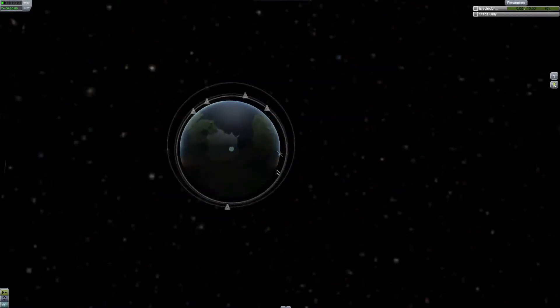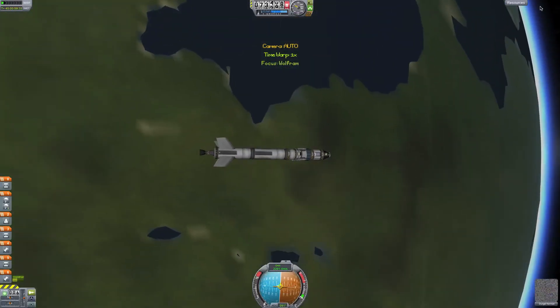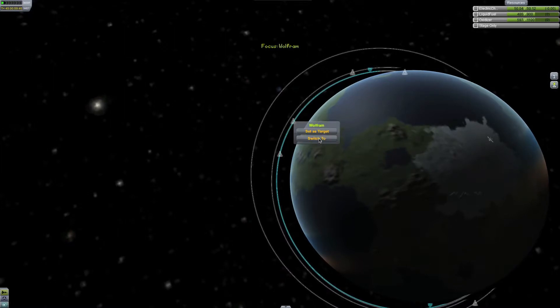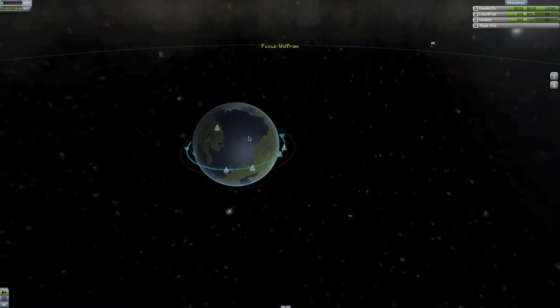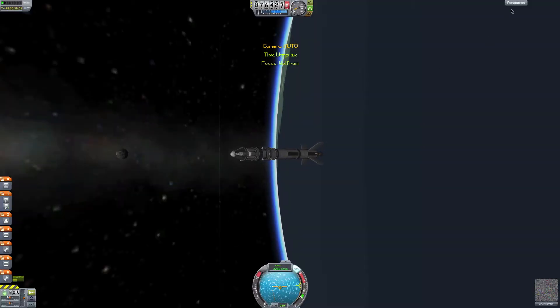Now we can switch to which rocket it is — this one, right? I think it's that one. You have 478 units of fuel. Region 86 — nope, wrong one. This one has 475 — nope. Maybe it's that one — no, it would be this one. Okay, switch to this one. Is this it? It is, I believe. Yes.